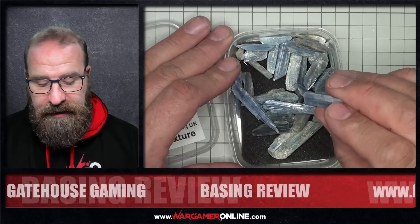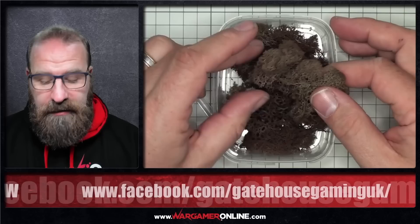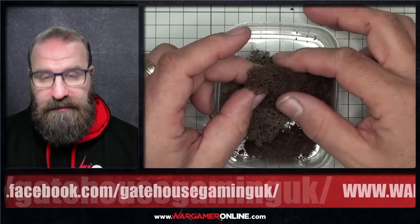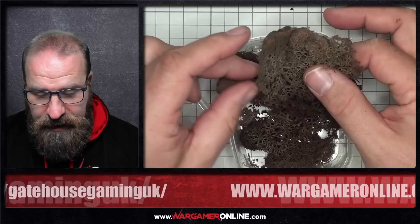Next up, Deadwood Hedge. Most people will be quite familiar with this. I like the fact that it's not one of those bright green railway bush colours — it's dark and broken. It's perfect for tumbleweed, dead hedge, and shrub, and great for undead armies if you want dead plants around. You get quite a decent amount in the tub as well.